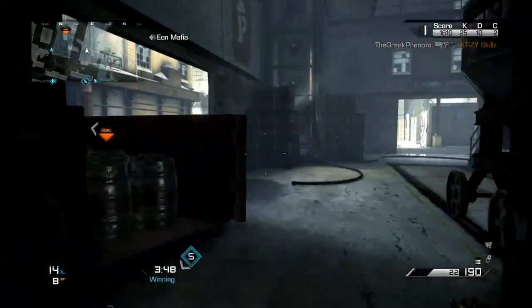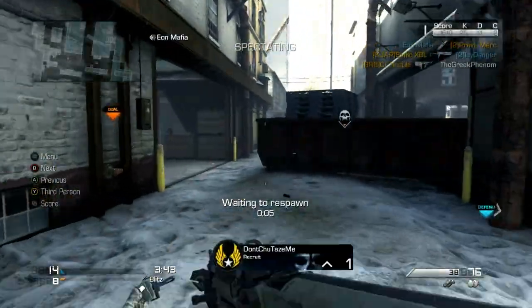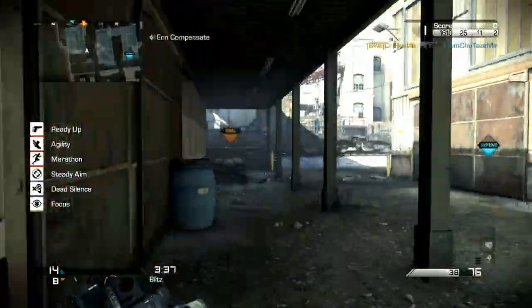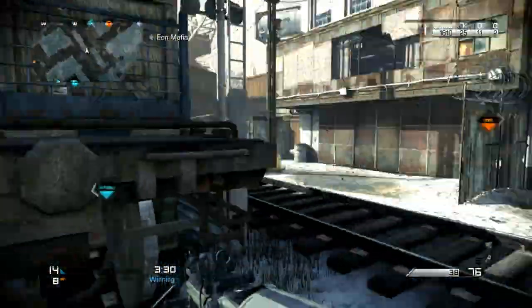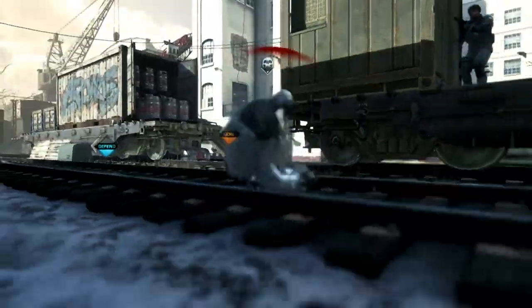Keep in mind — you don't need somebody watching your base the entire time. You all need to push out of your base unless you've been pushed back into it. At that point, you have to go into your base, clear it out, and then move forward and get map control.